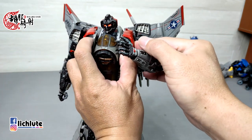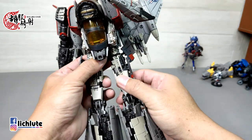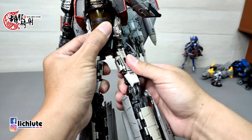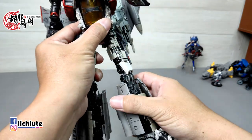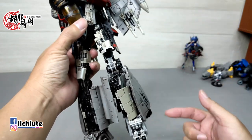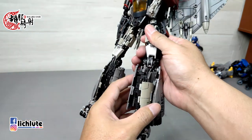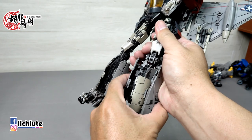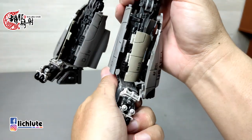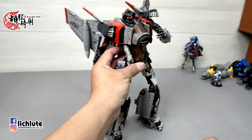我手上这款比较容易掀开，有时候插槽插得不够扎实，这可能是这一款玩具比较大的毛病。腿部非常长，有齿轮关节，外旋内收可以动，但我手上这款偏紧。膝盖这里是双动关节，整个腿这么长，在变形时腿部部件的拆分重新组合是非常大的挑战。